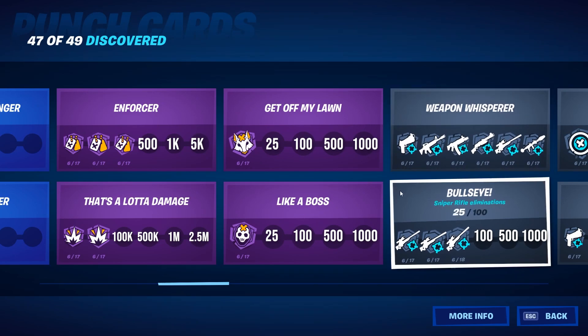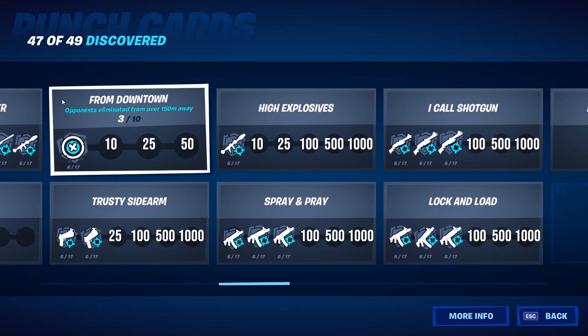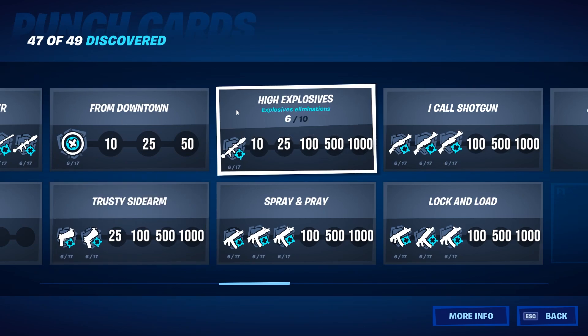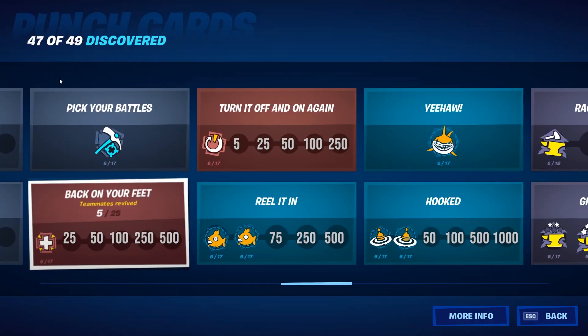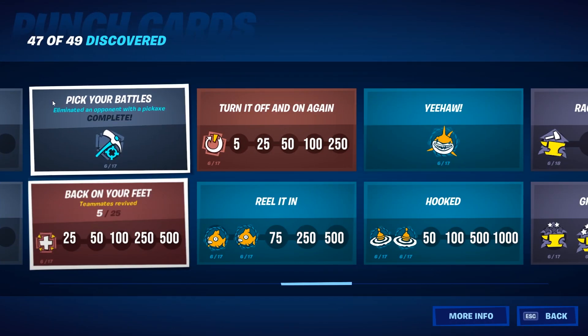For every weapon type you also need some eliminations — and with the sniper, even from more than 150 meters. Here you see it for the pistol, rocket launcher, SMG, shotgun, and AR. And of course you need to eliminate someone with your pickaxe.